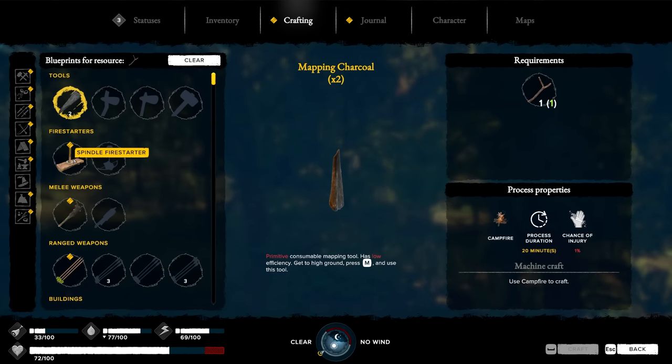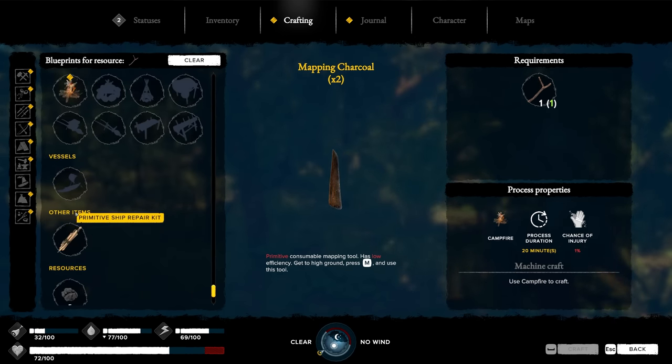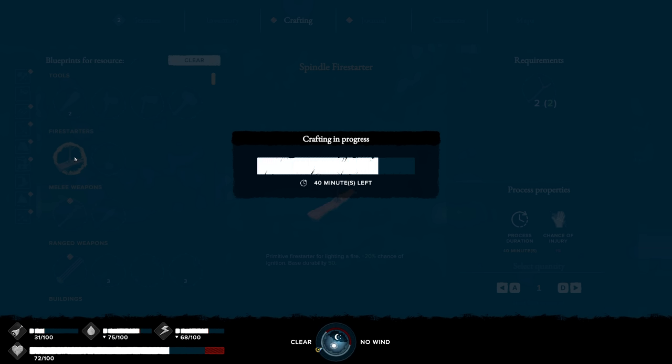We could actually use the sticks that I found to make fire starters. Melee weapons, ranged weapons - machines, buildings. A campfire is a machine. Okay, I suppose let's try the fire starter.